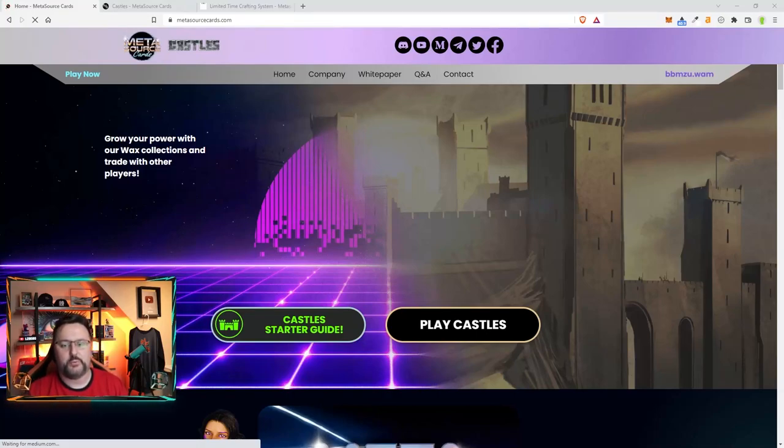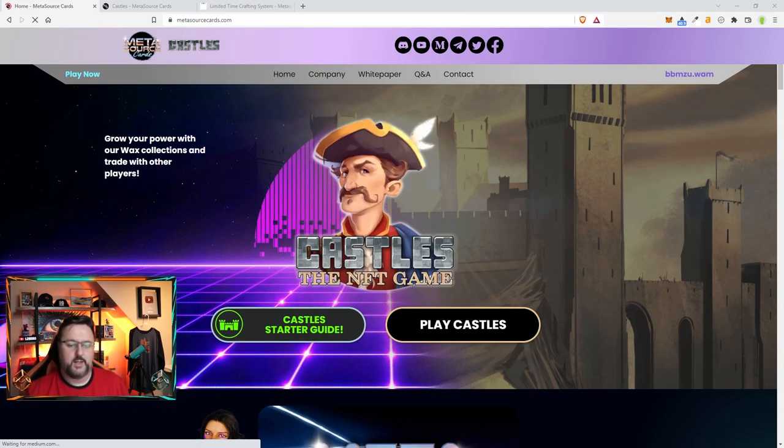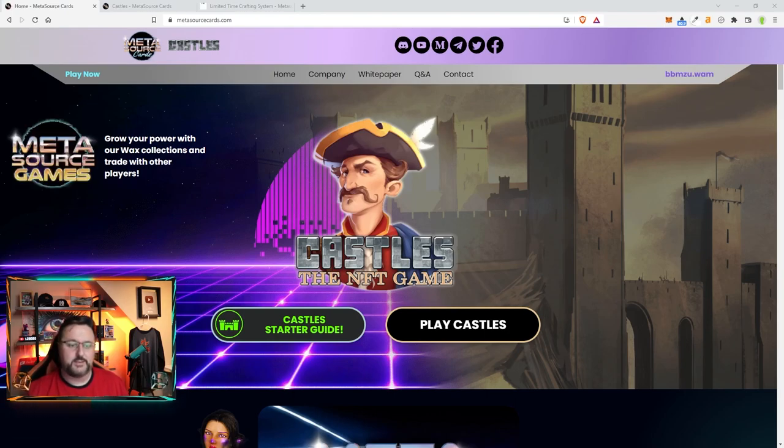We're back to talk about Castles. We're going to talk about the update that's coming and the limited time crafting event you don't want to miss — especially if you've already gotten into this game. It's very important to do the beginning of this game; it will help you a lot later on. You can start earning a passive income distributed at the end of the month after a snapshot, just by doing some events in the game, which is fascinating. In this video I'm going to talk all about the limited time crafting event with the lumberjack and the carpenter.